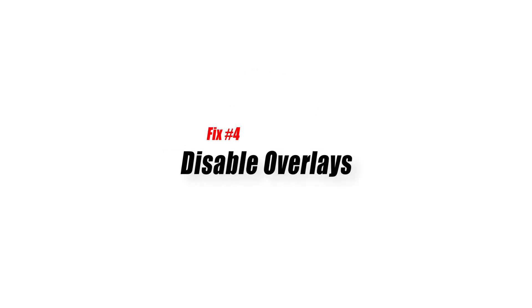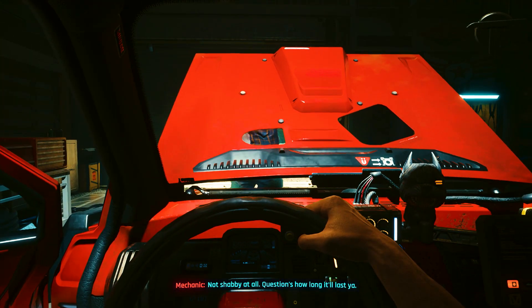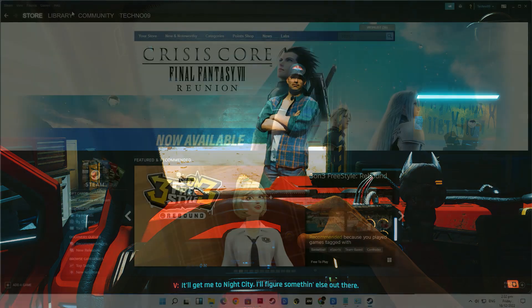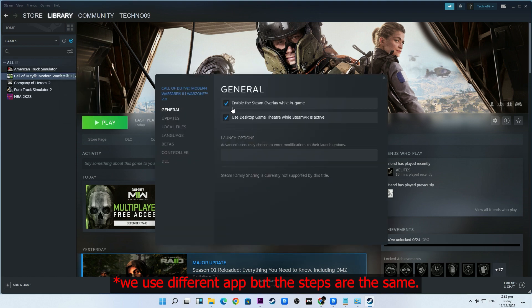Fix number four: disable overlays. Some PC players have reported encountering problems with Cyberpunk 2077 because of overlays. If you are using one, consider disabling it and see if that will fix the problem. Steam users are especially hit by this particular bug, so if you got the game via Steam, go into Steam Settings, then In-Game, and remove the checkmark beside 'Enable the Steam overlay while in-game.'